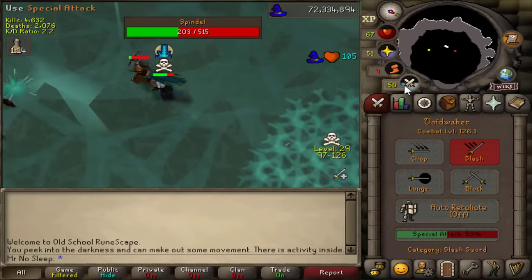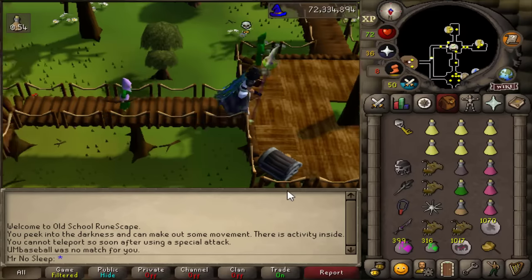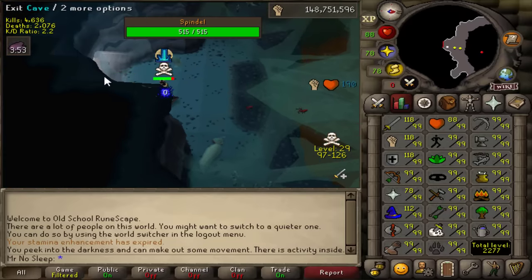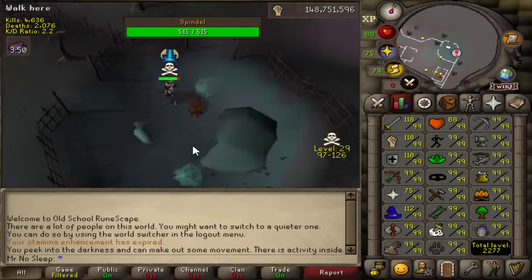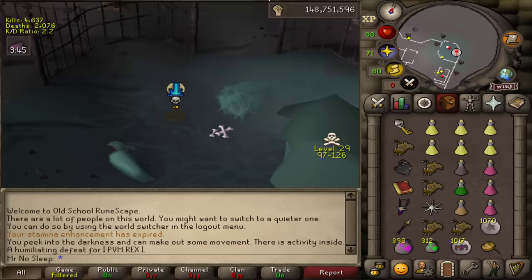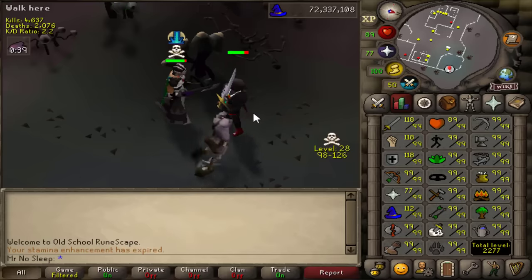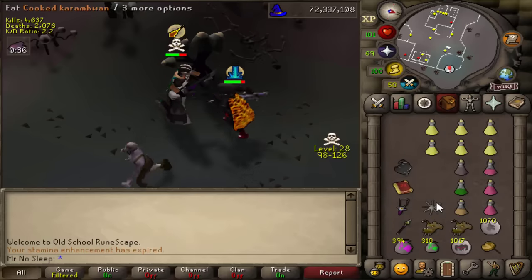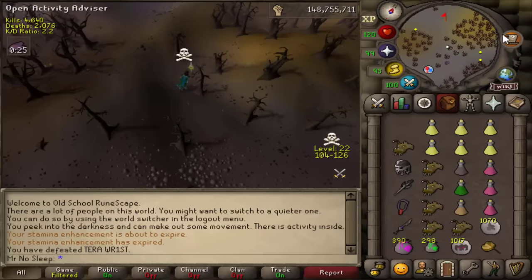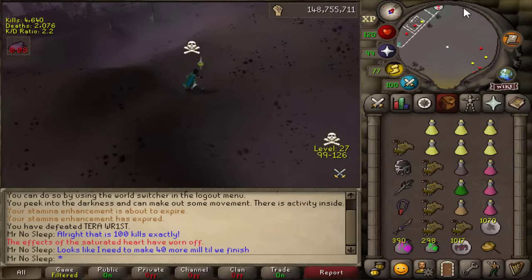Mark Zuckerberg the lizard must not be programming these bots — he's got a couple things to edit there. Now while you're doing this, you're going to run into a lot of PKers, anti-PKers, and bait accounts. A bait account looks like a noob making you want to attack them, and then all of a sudden they pull out a Void Waker, AGS, and Vengeance with an Inferno cape and try to kill you. So don't kill bait accounts — only go for bots. Don't get greedy, don't get cocky, just kill the bots.